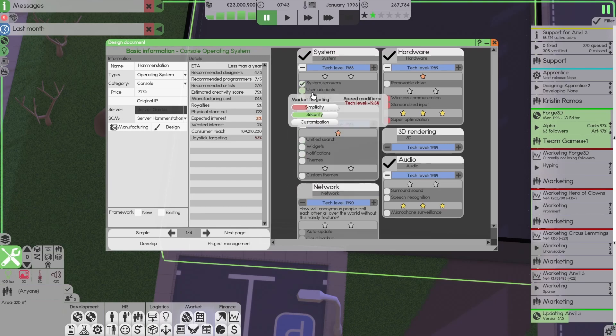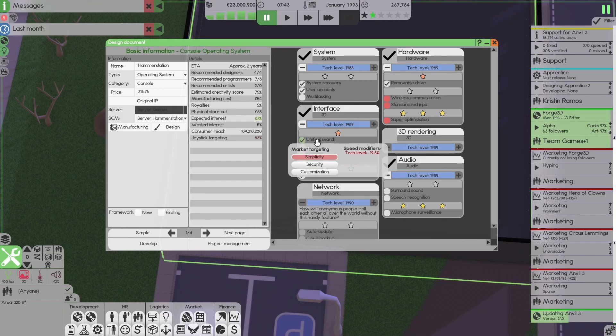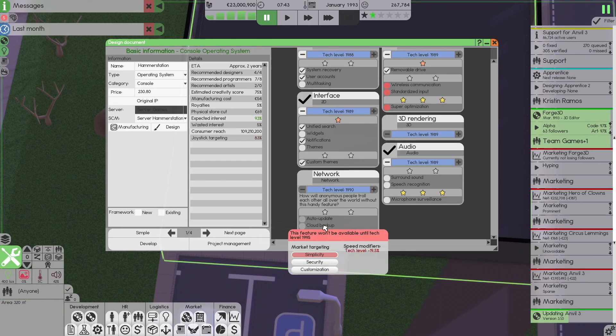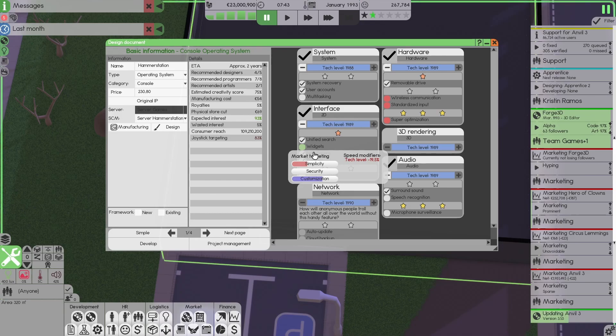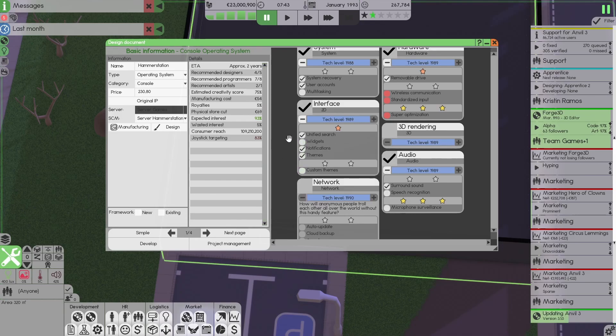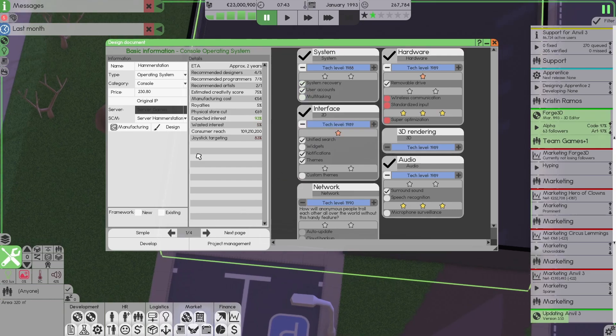System recovery, user accounts — that sounds nice. Removable drive sounds good. Interface, custom themes — why not. Unified search — nobody cares about that, but let's do it. Widgets. Notifications — yeah. Surround sound — always good. Get rid of the custom themes, let's just do themes. Multitasking — that's too complicated.